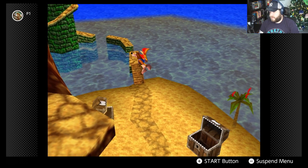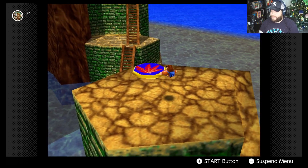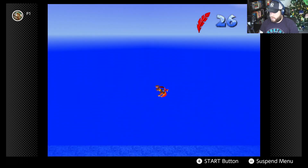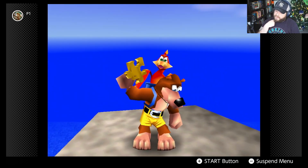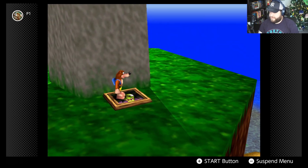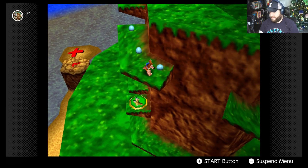We head back to find the X-marked treasure, check a few spots, then fly around and find it at the top of the lighthouse for jiggy number four. The cannon back in the lair will shoot something into the overworld. Then we find the axe — it was literally right next to the thing.